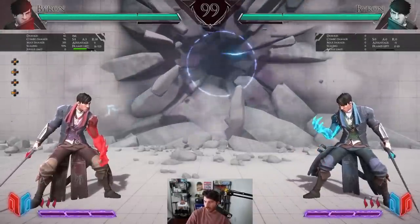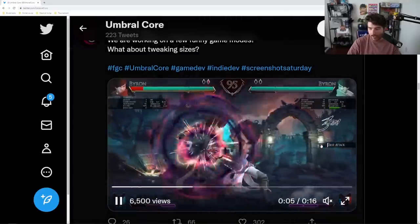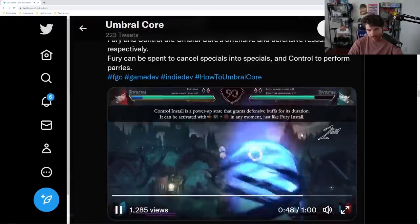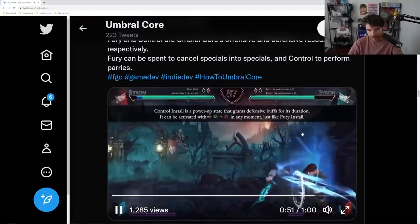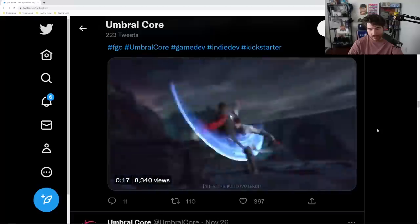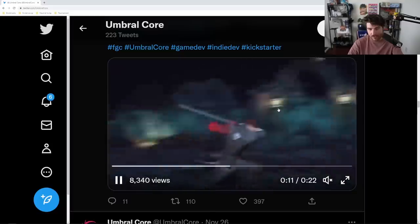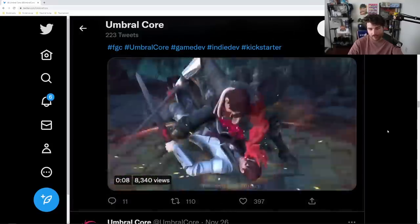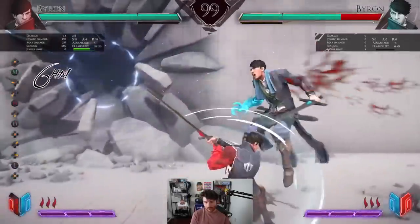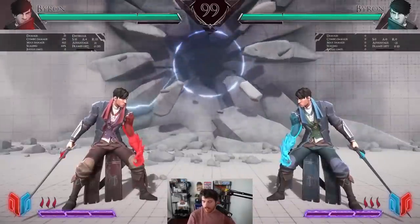The demo is out now — if you're interested you can just download and try it for free. They showed off a new character, a zoner. They have a big head mode! The parry exists, and then there's an install state on back plus medium and heavy. It gives you a shield. These are just some combos they showed off — ground bounce, even for a little reset. There's fireball dash cancel, and a counter cancel that looks pretty good.